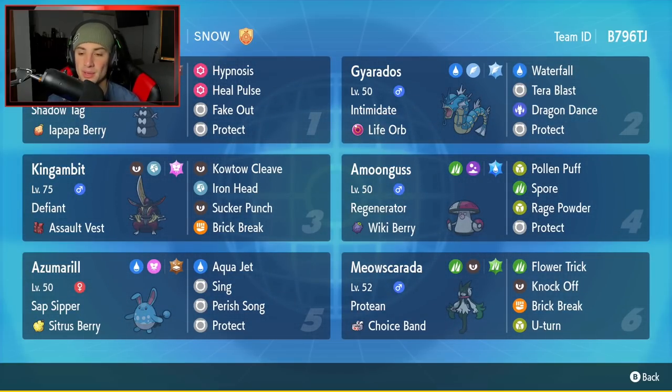The final Pokemon is probably arguably the strongest starter for ranked double battles — it's Meowscarada with Protean and the Choice Band. Pairing the Choice Band with Protean, you can do a crazy amount of damage. It has Flower Trick, Knock Off, Brick Break, and U-Turn — a wonderful moveset for any Choice Band Meowscarada. That's the team preview. The rental code is in the top right corner. Let's hop on that ranked double ladder and look to get some wins with this master tier Gyarados team.